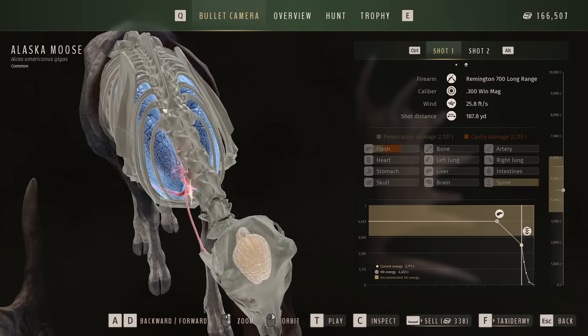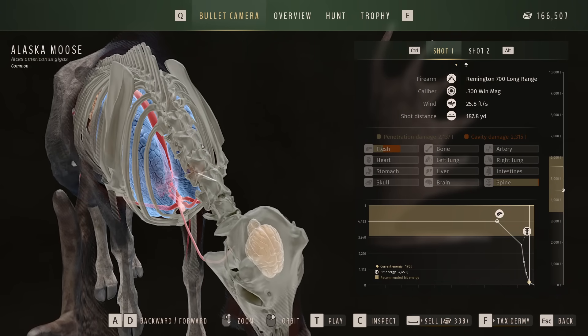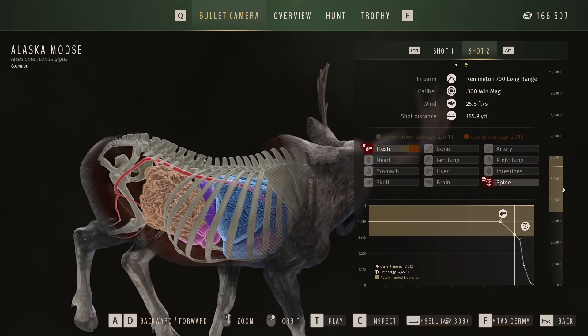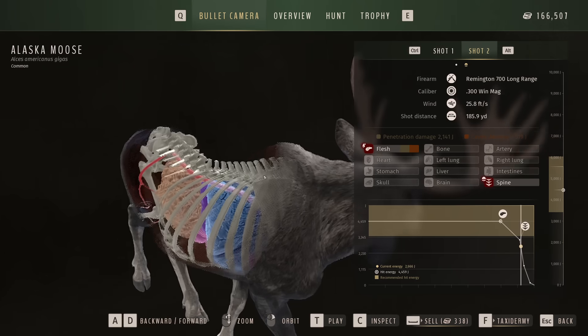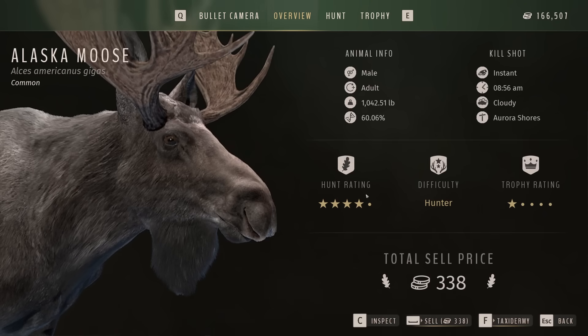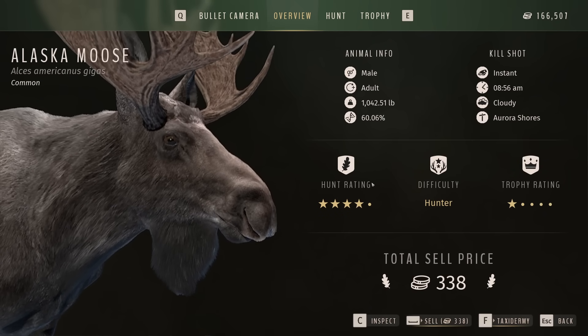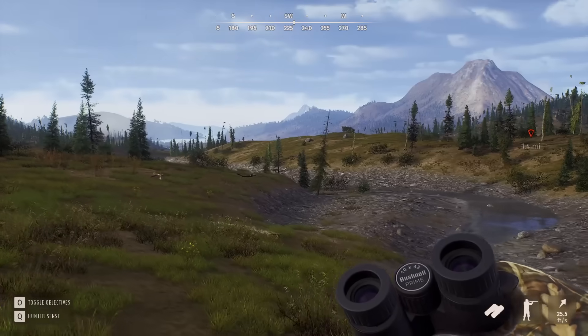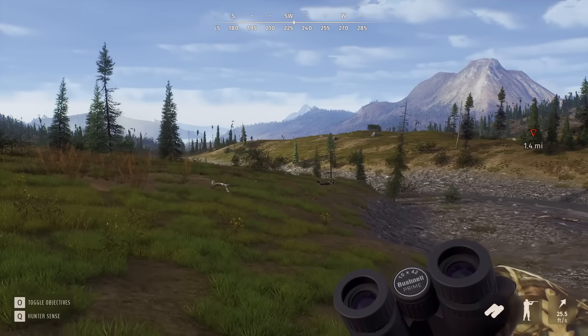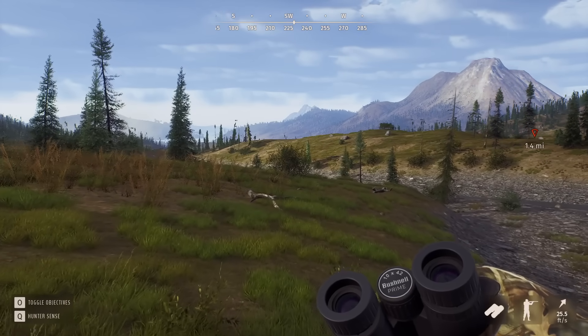First shot impacted the neck, which is kind of what I was going for, just not with enough energy to bring him down. Second shot was in the spine — I guess the neck spine and the vertebrae in the back all count as the same organ, so that additional damage is why he immediately dropped. He came in at 60% or so. Considering we've had at least one 90-plus, I think two from that spot, taking out a 60% actually helps us in this area.